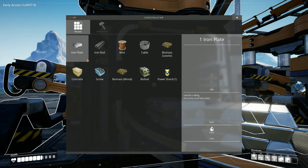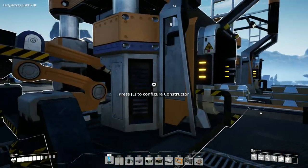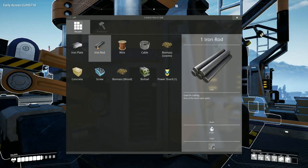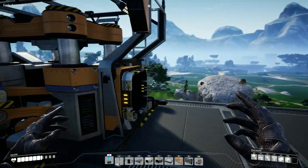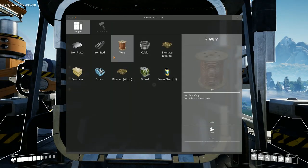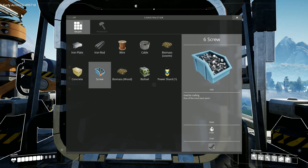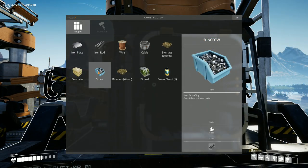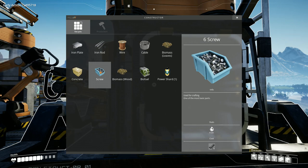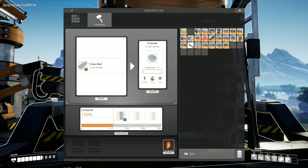You can be iron plates. You can be iron rods. What else just takes the thing? I think it's this - screws. That takes iron rods to make screws. Well, we'll turn you off for a little while. I've got millions of screws.